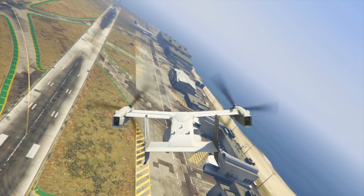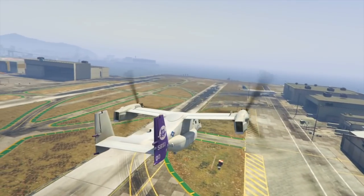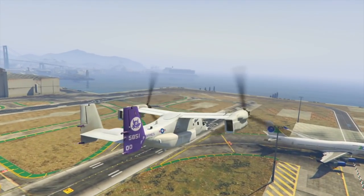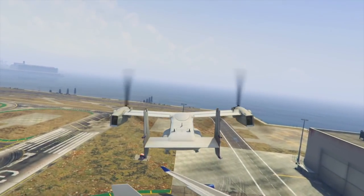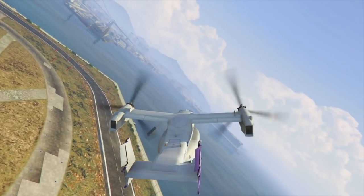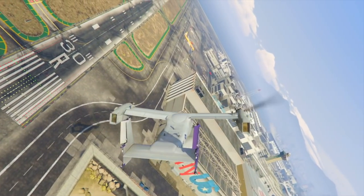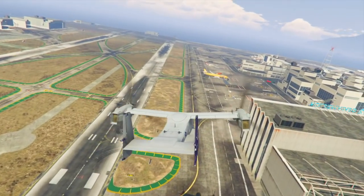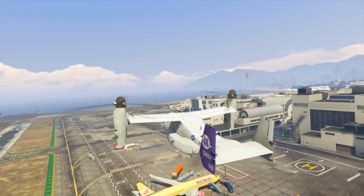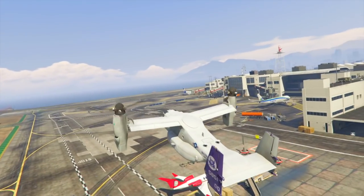I wonder if that was just a cutscene or if this is going to have actual aerial MOC features, which I think would be pretty cool. If it does have that, I wouldn't imagine this vehicle going very fast, just like the MOC from Gunrunning. If it does have all those abilities in the back it might not be the swiftest of vehicles. But I'm in love with the VTOL features — unlike the Hydra, you can clearly see the propeller going from vertical to horizontal, which looks really cool.